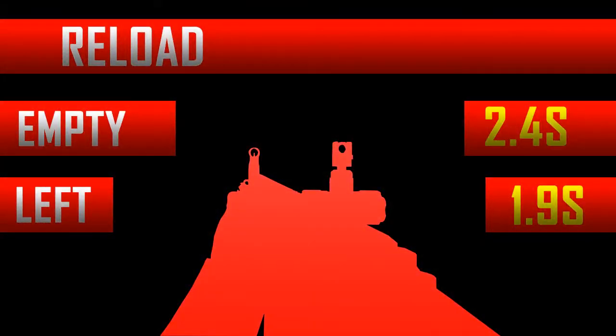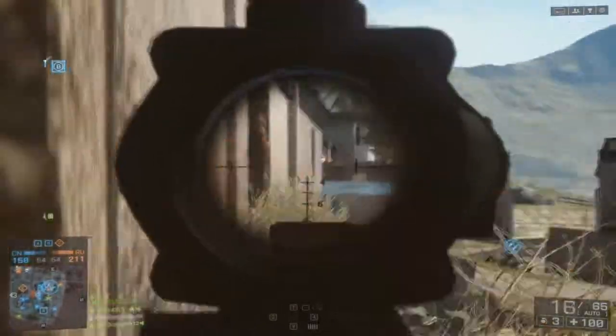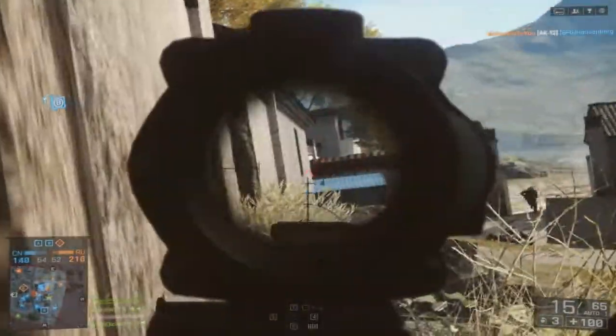Because the magazine size is very limited, it has a fairly generous time to reload — 2.4 seconds empty and 1.9 seconds with one in the chamber. Again, there's only 20 rounds in one magazine, so just be sure to use your rounds more wisely.